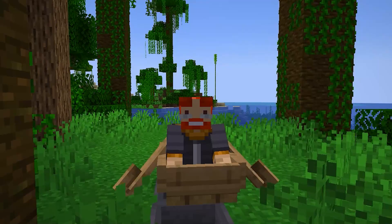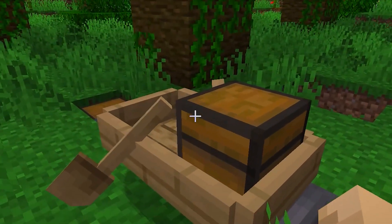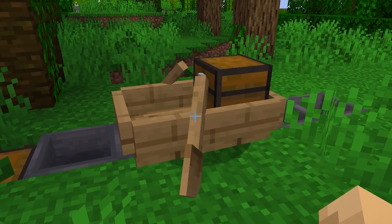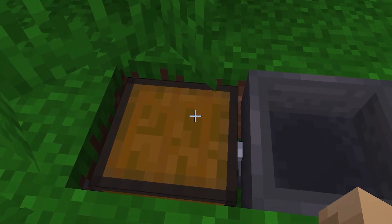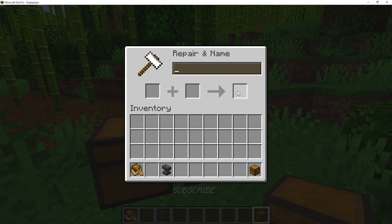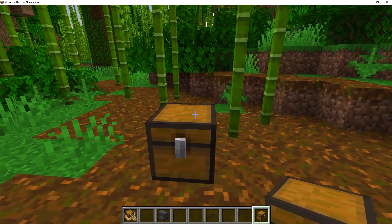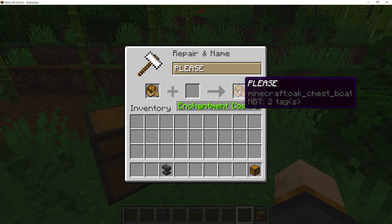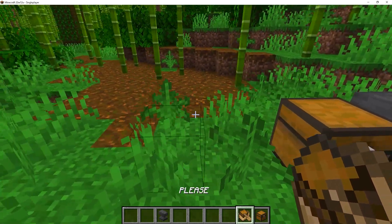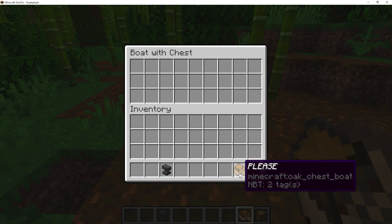That's actually a really cool feature because if your chest boat is all filled up, you don't have to go into the inventory every time to take out every item individually. Instead you can just go over a hopper and have it send items to a chest. However, if you rename a chest and place it on the boat, it does not carry over — it still says 'chested boat' even though you renamed it.